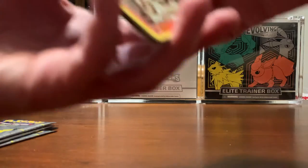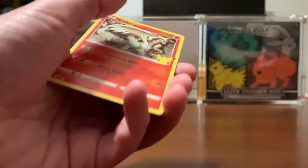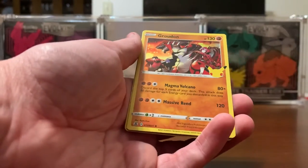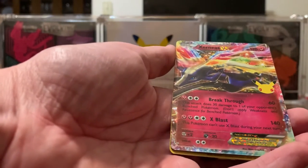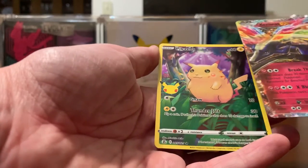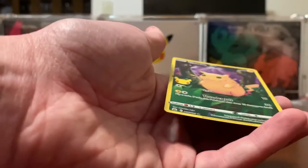God, these are a real pain to open. Let's get the code out of the way. So we have a Reshiram and a Groudon. Xerneas EX and the Pikachu. That is nice — I will take it.